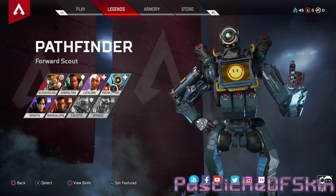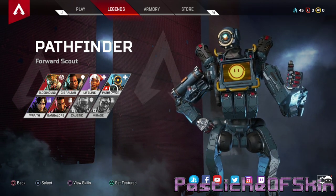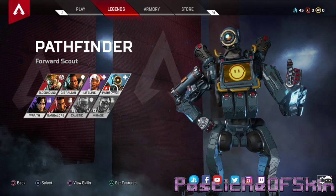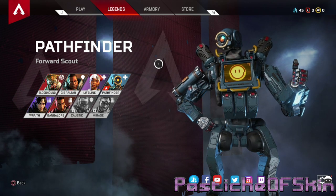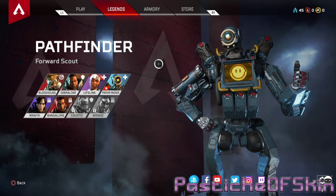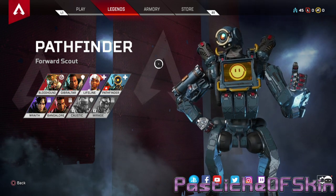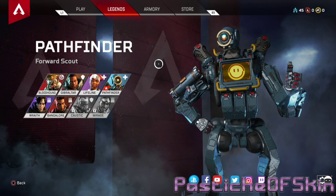It's very squad-based, so there's a bit of synergy between people, and I want to see how it'll all play out. We're working our way through the characters, and this time we're doing Pathfinder. If you haven't seen the previous ones, there'll be an annotation at the top of the screen to go through each character so far. We're looking at the character's design to see what we can glean from their history and style.